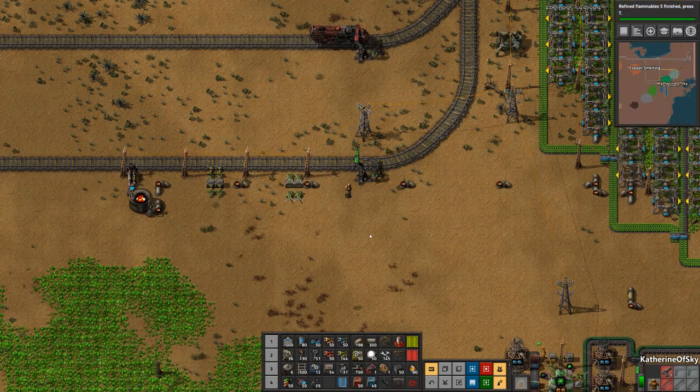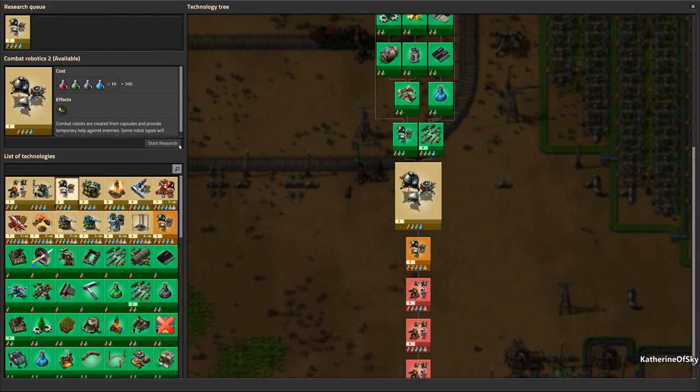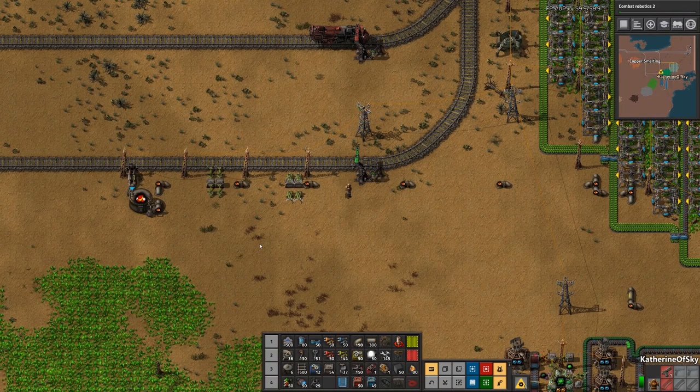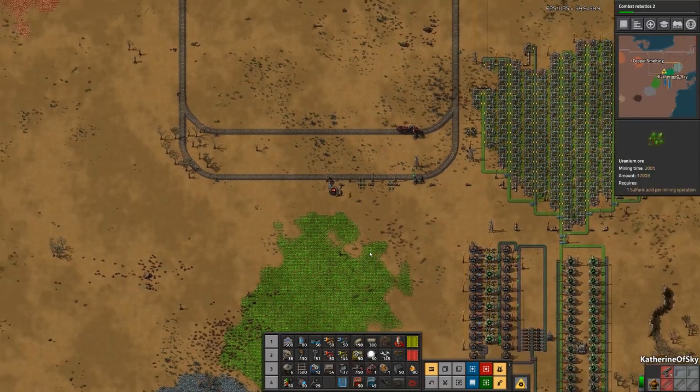We'll also change the color of the train because apparently I forgot to do that. We can start getting research for other stuff as well but I do want to wait for this train to come out here.